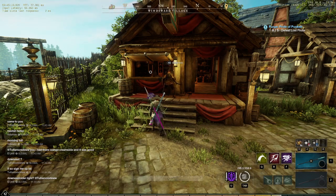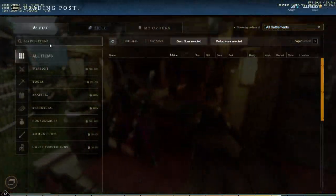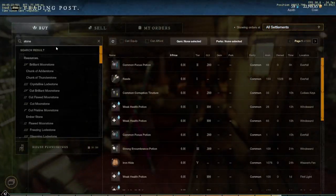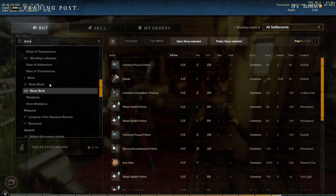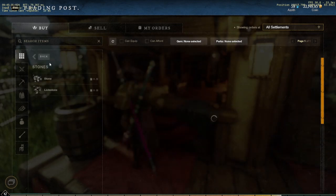Before we go too far, I want to show you guys what stone is selling for so you can see the calculations I've done and know I'm not just making things up. You guys can see on my server stone is selling for about 0.12 gold apiece.